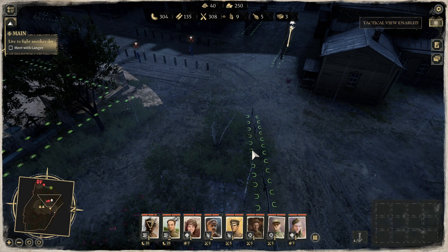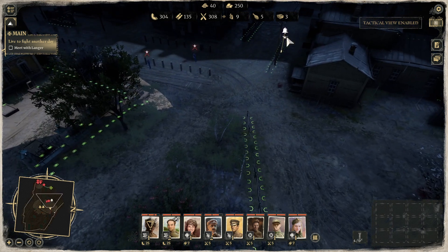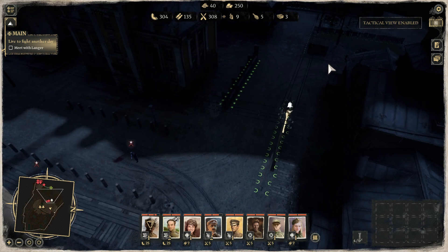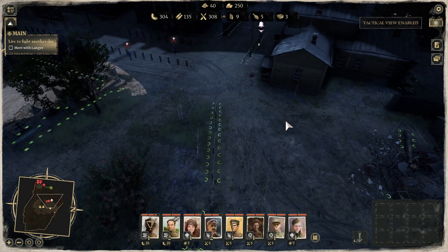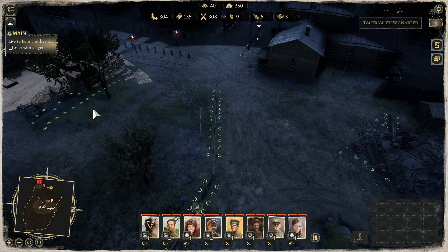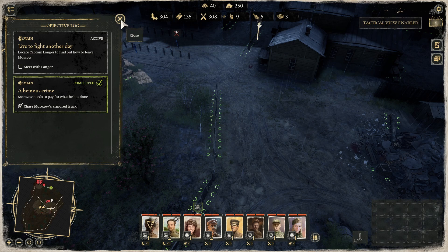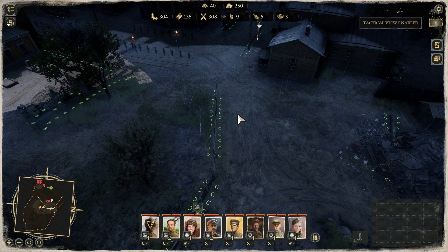I'm now in the main quest 'Live to Fight Another Day.' On that map there is a bell, and if you come close to those guys, one of them is going to sound the bell and then reinforcements are coming. I want to prevent that. There's not really a reason why you need to do that — it's a pity it's not an objective in this mission, it's a little bit a missed opportunity to get some extra experience.